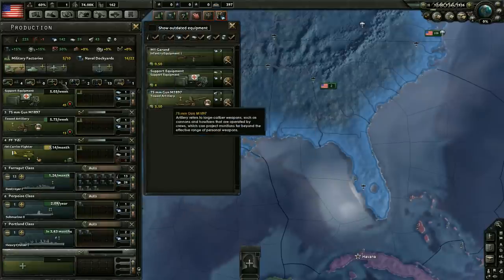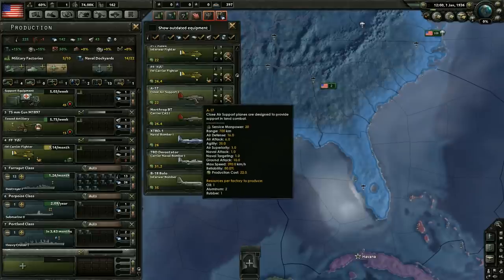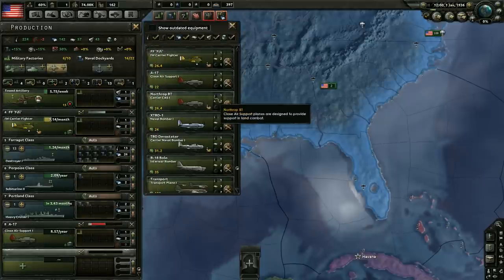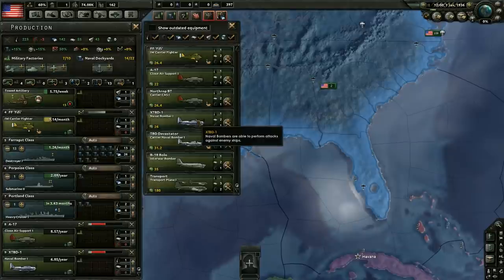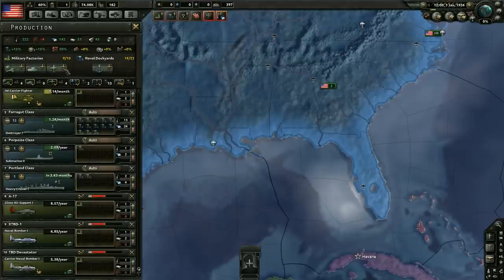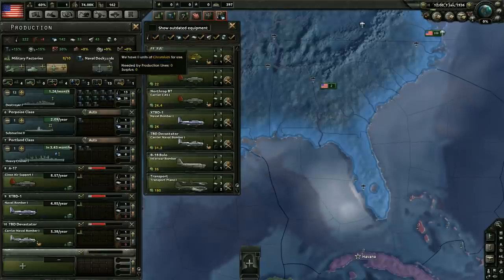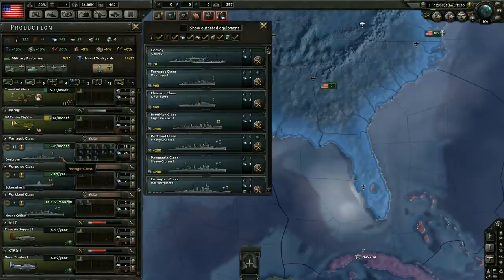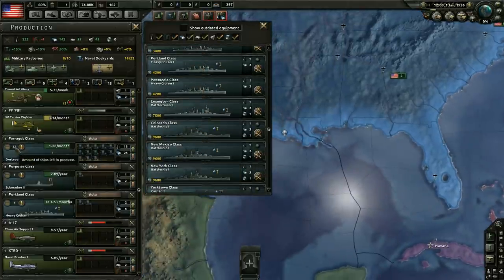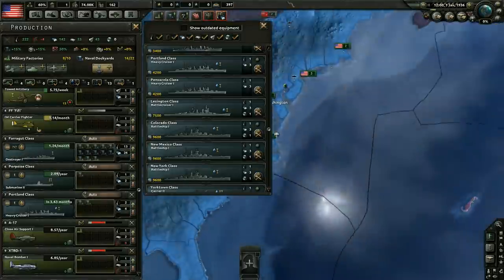We're probably going to want to get a few other things going here. I don't think we want the great war tanks. The interwar fighters are pretty terrible. I think we're going to get close air support — we need a lot of planes. Let's get close air support going. We'll also want naval bombers — got to have the naval bombers. Maybe we should focus on the carrier naval bombers instead; we'll get both for now. As for ships, we're currently building destroyer ones, submarine twos, and heavy cruiser ones. I think that'll work out fine.